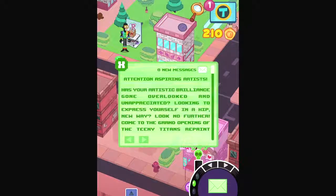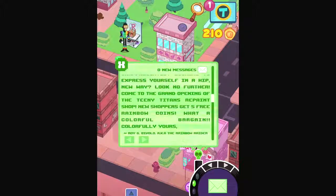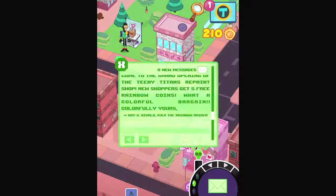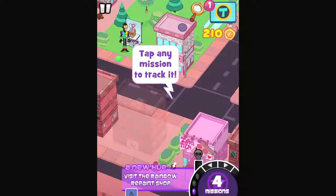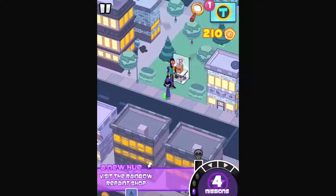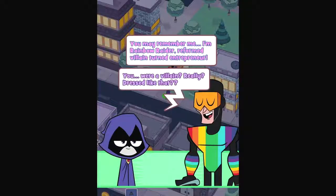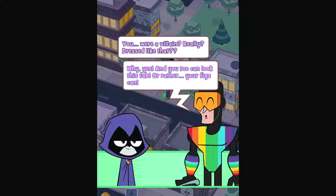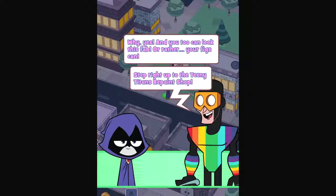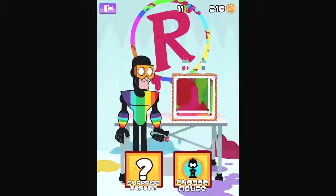Attention aspiring artists — has your artistic brilliance gone overlooked and unappreciated? Come to the grand opening of the Teeny Titans repaint shop. New shoppers get five free rainbow coins — what a colorful bargain. Colorfully yours, Roy G. Bivolo, a.k.a. The Rainbow Raider. I'm Rainbow Raider — reformed villain turned entrepreneur. You were a villain? Really? Dressed like that? Why yes, and you too can look this fab — or rather, your figs can. Step right up to the Teeny Titans repaint shop. I'm glad he's found a new outlet instead of villainy. I wonder if there's an achievement for getting a repaint.